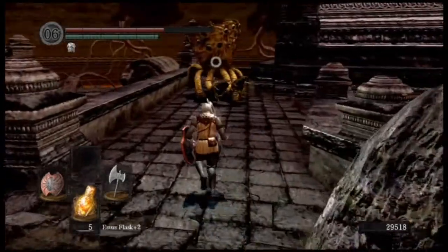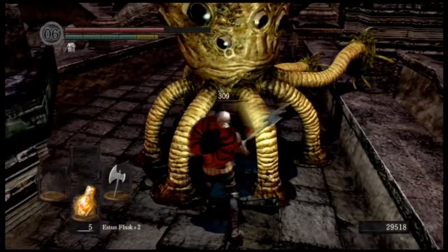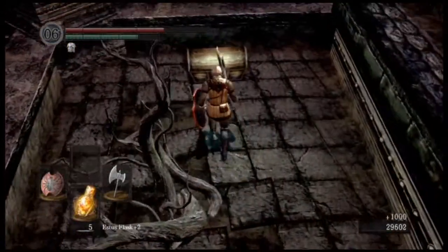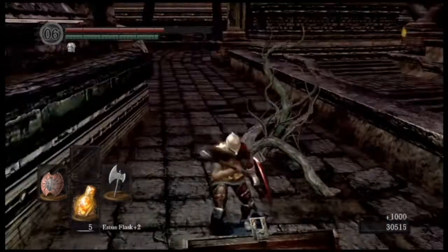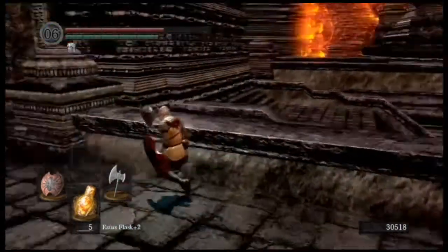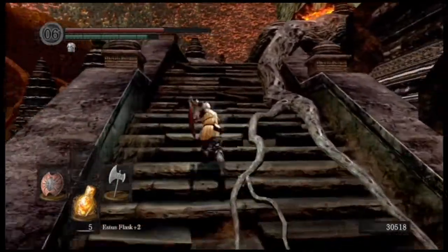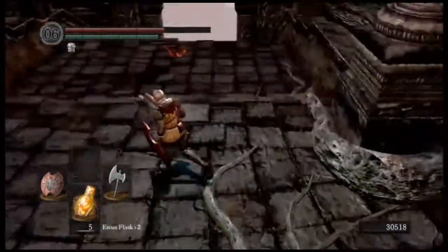Here's another one of these really intimidating guys who really aren't hard at all. Just be wary of that mist move. He only takes a few hits. I also can never remember if this is a mimic - you can tell by the chain: if the chain is curled behind the chest, then it's not a mimic, and if it's sticking forward, then it is. It's hard to tell on these tiles though. Right here to my right - that is where the next boss is.